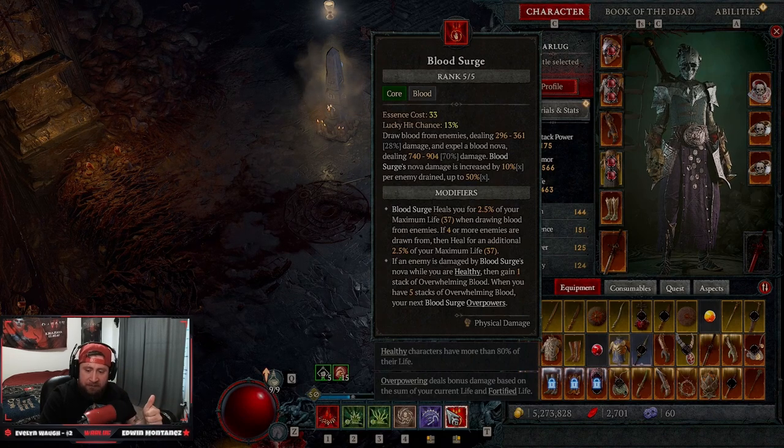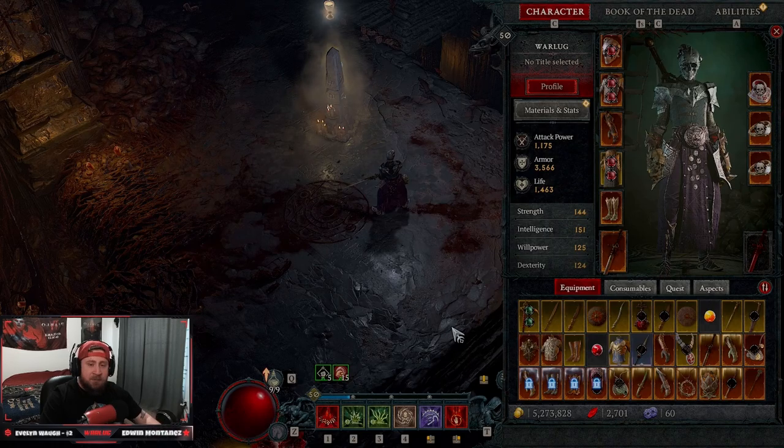That is the Blood Surge Necromancer leveling build for 1 to 50. Make sure to like the video, comment below what you think, and subscribe if you're new. As always, stay gaming — catch you guys in the next one, peace.